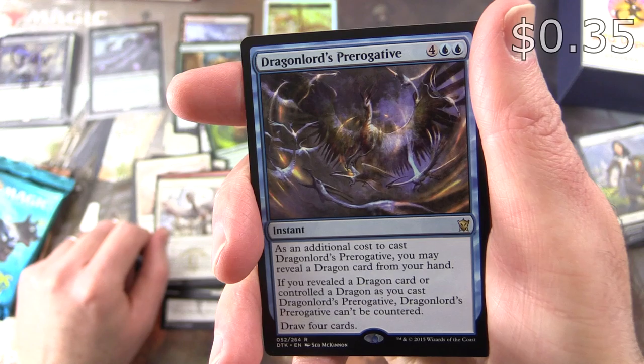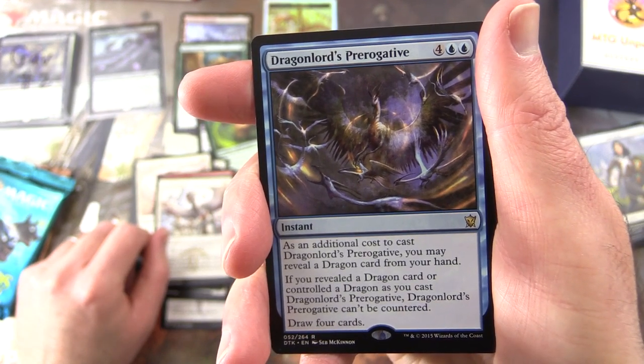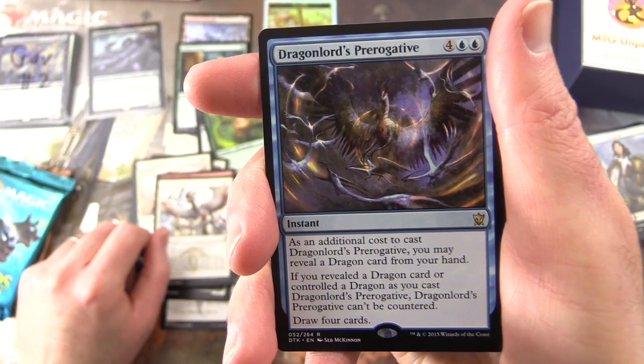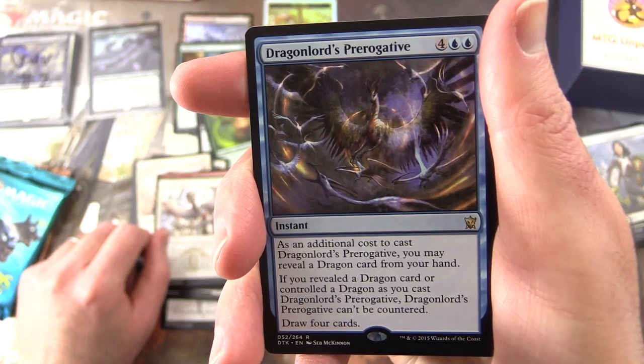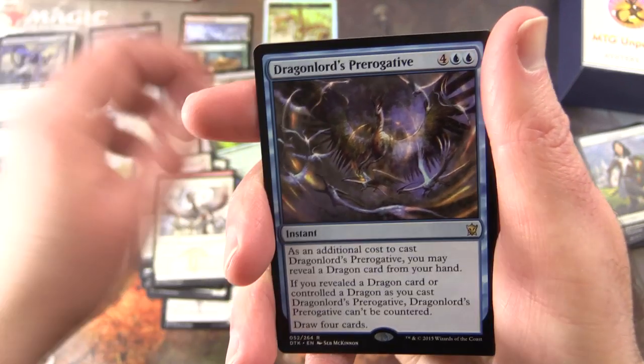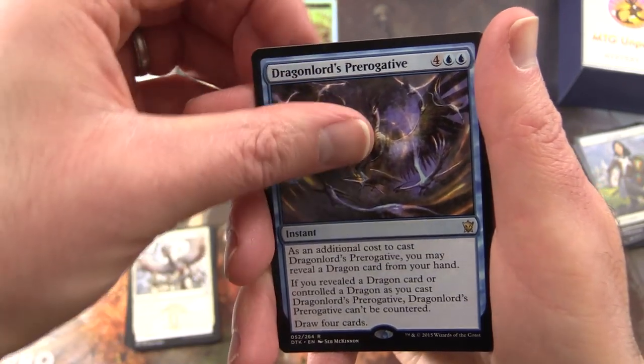Instant for six. As an additional cost to cast it, you may reveal a dragon card from your hand. If you reveal a dragon card or control a dragon as you cast Dragonlord's Prerogative, it can't be countered. Draw four cards. So that is nice and on theme today.